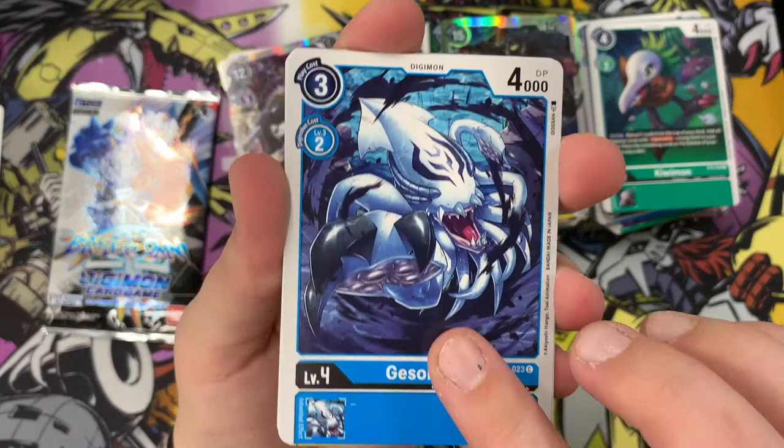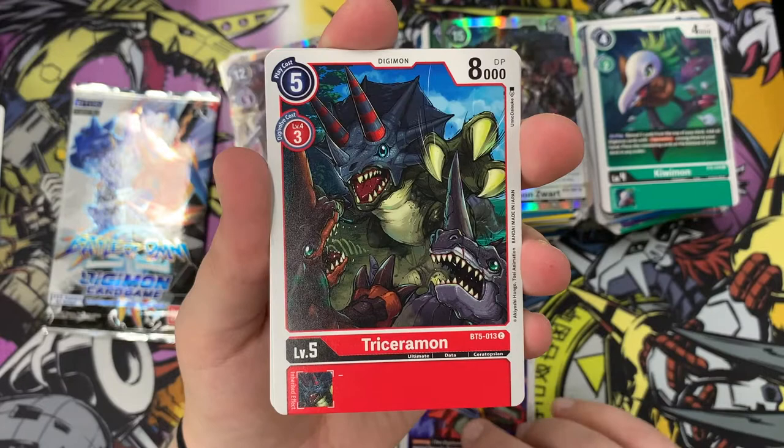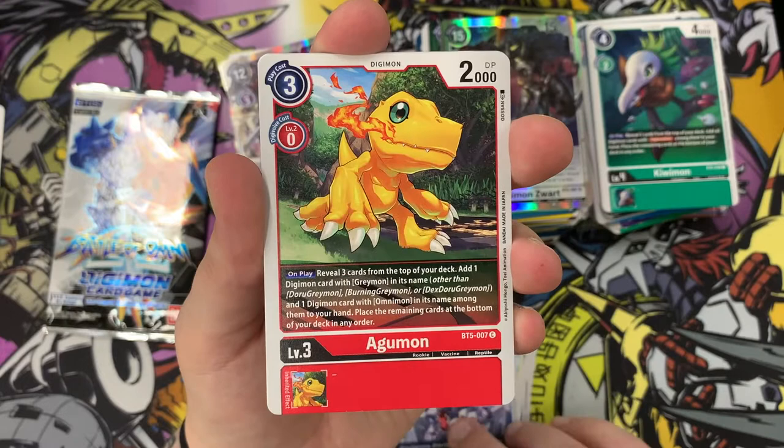Next pack: Gaossmon, Taumon, Musyamon, Triceramon, Knightmon, Garurumon, Agumon, GGmon, Sunamon, Superstarmon the McDonald's mascot, Terriermon Assistant.